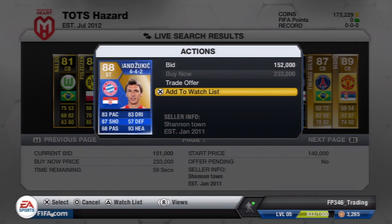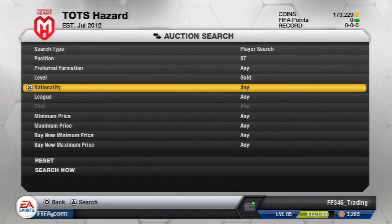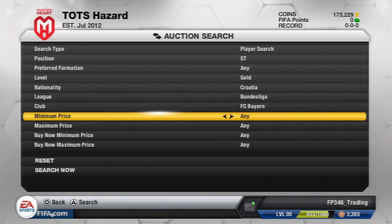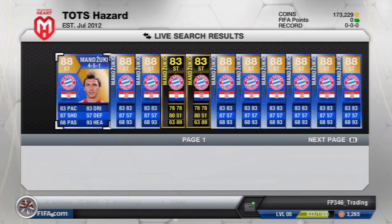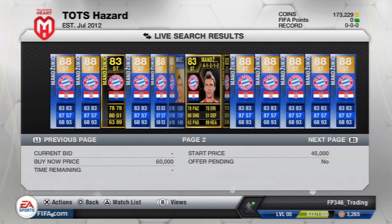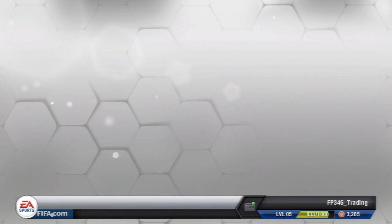What we do is add him to our watch list, go back to the auction search, reset everything, and filter out his details. In this case we have a striker from Croatia playing in the Bundesliga for FC Bayern. Then we'll check the cheapest buy-now price for Manzukic. I know he has an inform card, so I'll set the minimum to around 50k to filter out the regular card. Keep flicking through — 172k, let's see if there's anything cheaper... 167k right there.